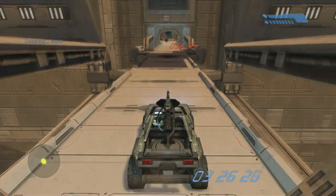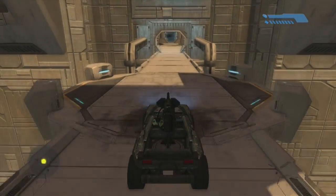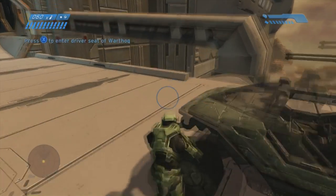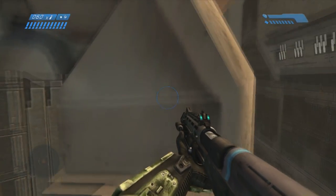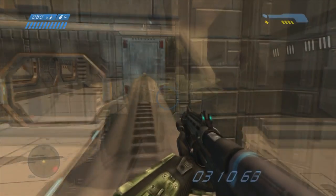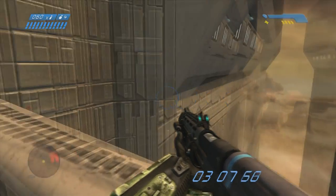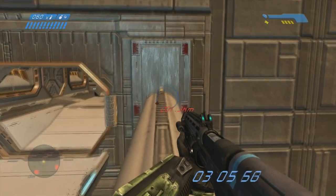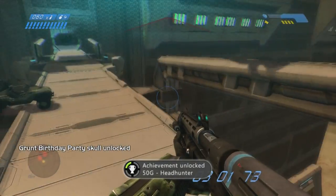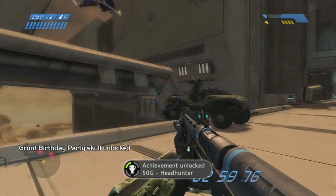And the last one — there's no skull in the level Keyes, so we skip to The Maw, which is the last level. It's right here where Foehammer picks you up, except she doesn't — she actually just crashes and dies. Spoiler alert. You can jump up there, or jump on somebody's head in co-op, or use your Warthog right there to jump up onto this railing-type thing. And that's it — click like and subscribe.